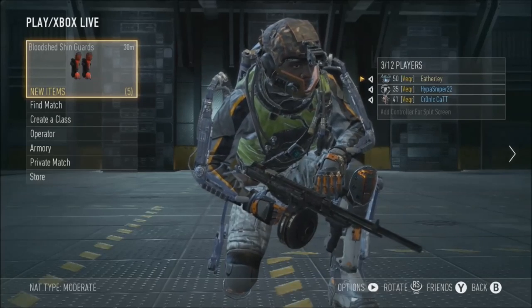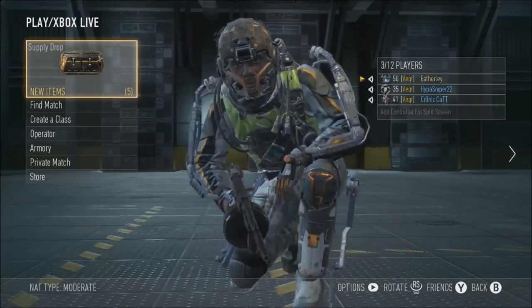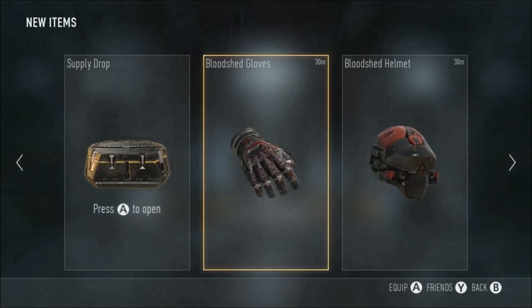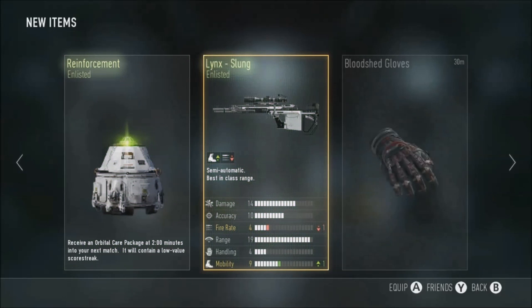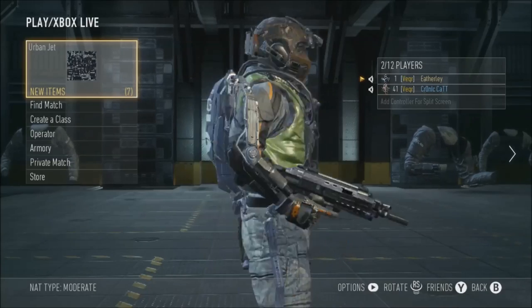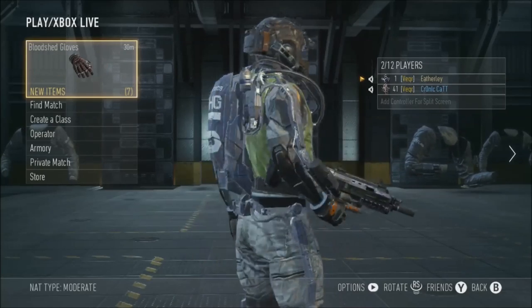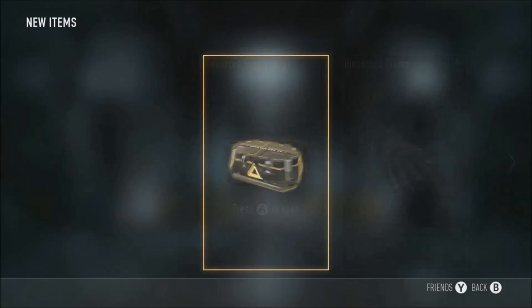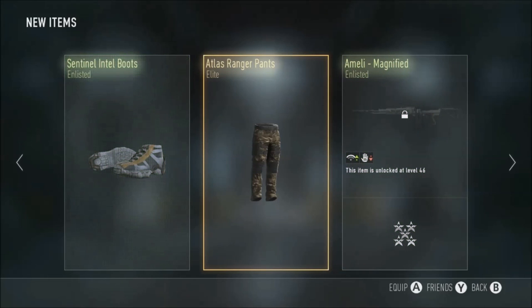The national spinning around - one, two, three, four, five - now let's open the supply drop. Reinforcement, enlisted Link Slung - okay. I think the luck has kind of run out for that spinning technique. Just for good luck we're going to spin around five times again - one, two, three, four, five. Opening the advanced supply drop - Elite Atlas Ranger Pants, Ameli Magnified, and Sentinel Intel Boots. That was the worst advanced supply drop I've ever opened in my life.